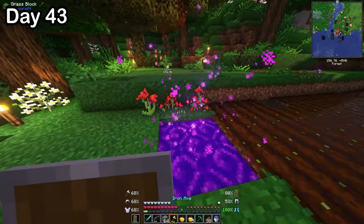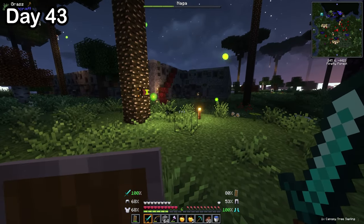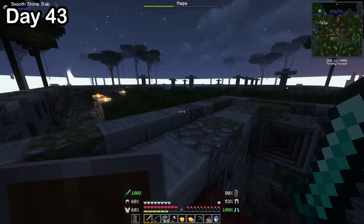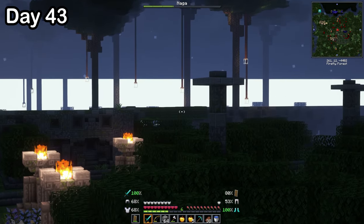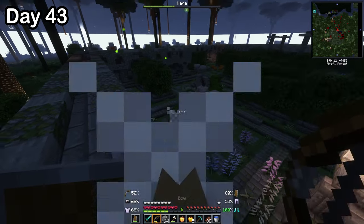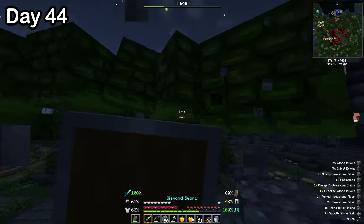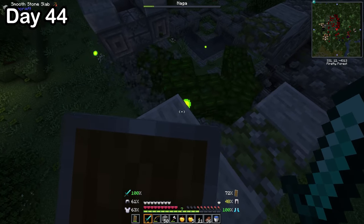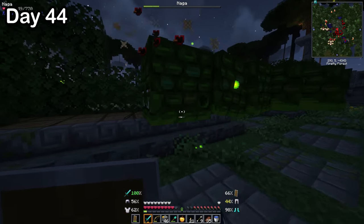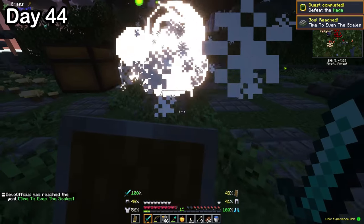On day 43, I went back to the twilight forest to check out the boss again, but this time I had arrows. When I went up to it, I kid you not, it had less than half health — so I had to act on it now. I finally saw the naga boss: it looked like a giant snake trapped inside of a hedge maze. So I shot it, ran away, shot it, ran away, and did that for over 20 minutes, all the way into day 44. But it was regenerating health faster than I was damaging it, and with my arrows running low, I knew it was time to charge in and kill it with my sword. Once it was finally dead, I got a naga trophy hat and its scales to make some armor.